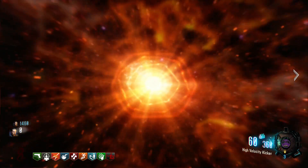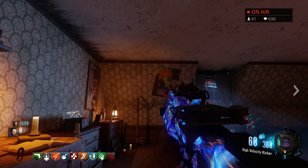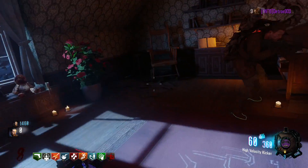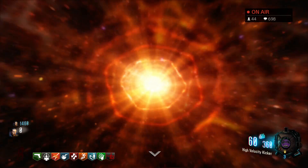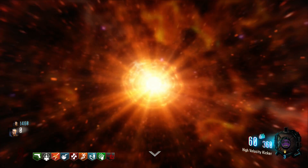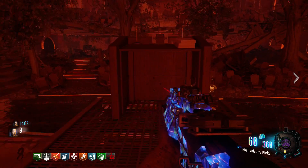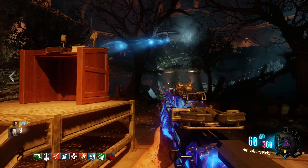First of all, you want to get to the point of the Easter egg where you spawn in the gate worm egg. To do that, you need to do the Easter egg up until the point where you go to Samantha's room, grab the book, come back, and place it on the podium.